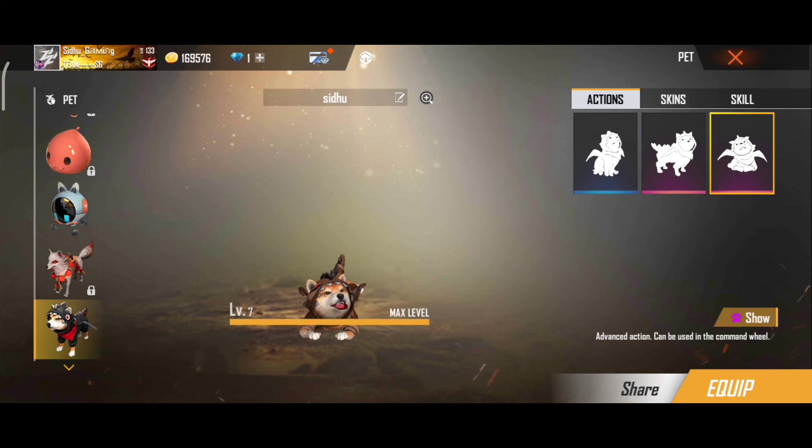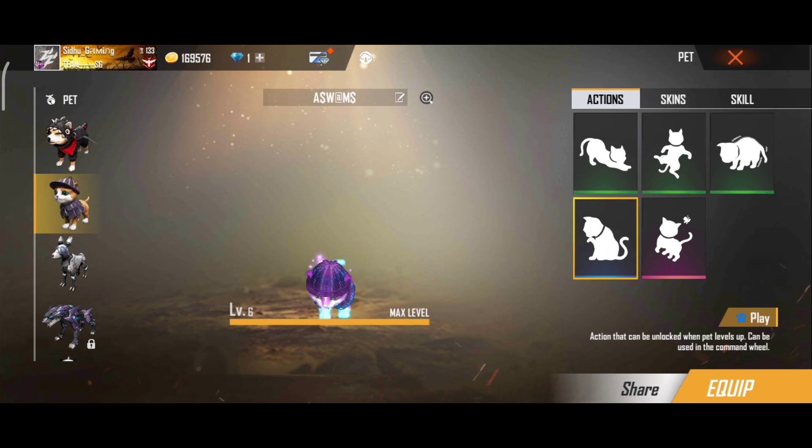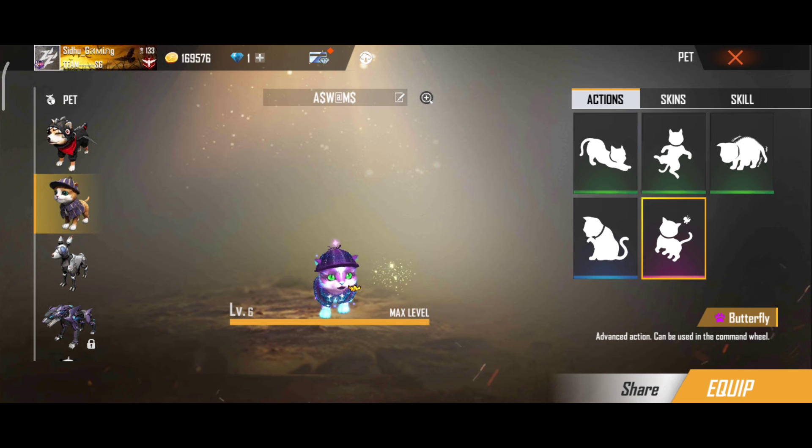This pet name is Kitty. Kitty is the host pet in Free Fire. This pet does not have any abilities.